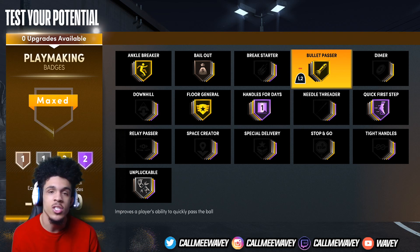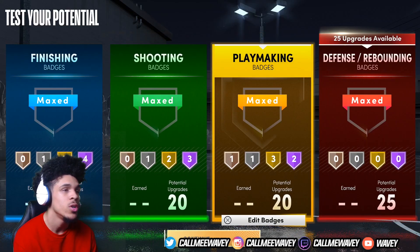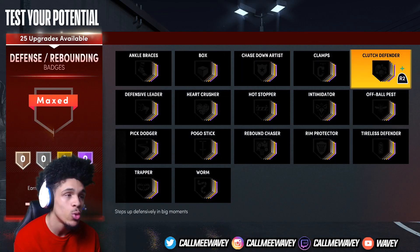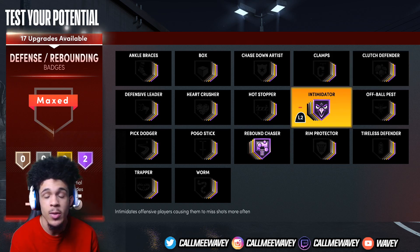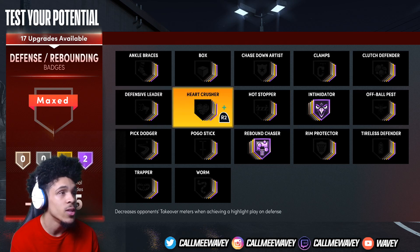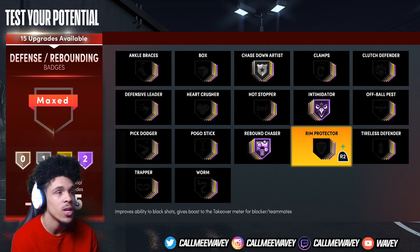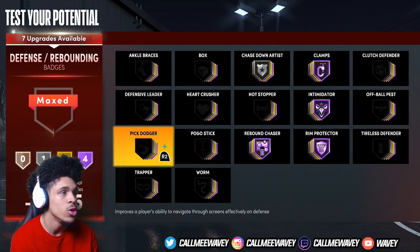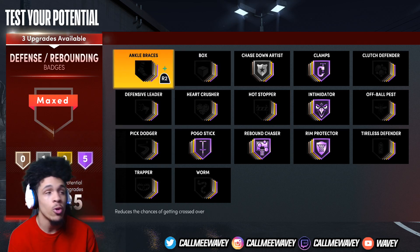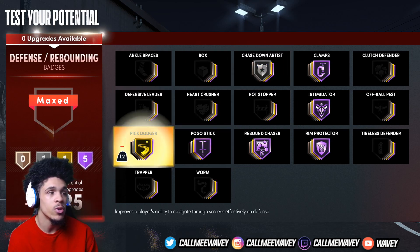Needle threader is about getting the ball to your hands extra fast and making sure you pass quickly instead of the slow passes 2K makes you do. For defense you've got 25 badges to work with. I'm going hall of fame rebound chaser, hall of fame intimidator — intimidator is probably one of the most important badges. Some people say you need ankle braces because ankle breaker works so well. Chase down I'll put on silver, clamps hall of fame, and rim protector hall of fame. After that I'd go pogo stick, and if you're running guard and getting hit with screens just run pick dodger, or bump any of those up — do whatever you want at that point.